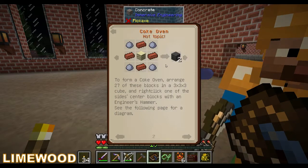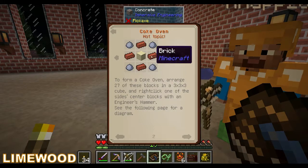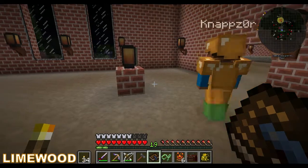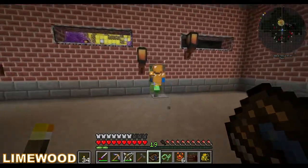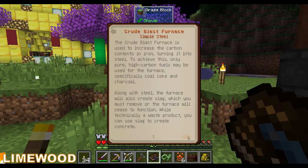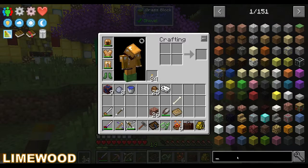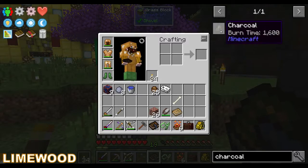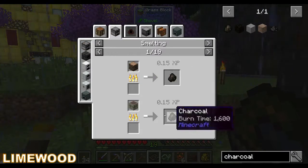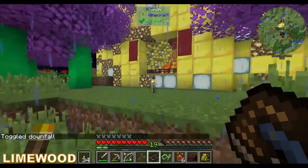We need to make coke bricks. How do we make coke bricks? We make coke bricks with clay bricks, also clay and sandstone. We need sandstone. Let me just see if we can put some other stuff in it — charcoal, you can put charcoal in this as well. We have sand, put that in a two by two. Sandstone — okay, point seven sandstone nice.